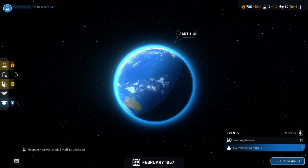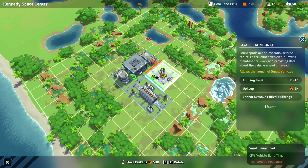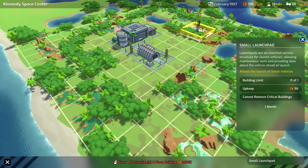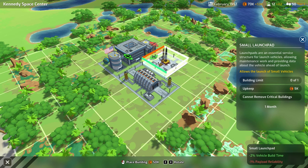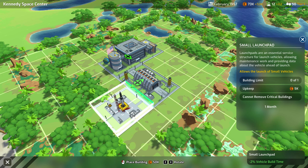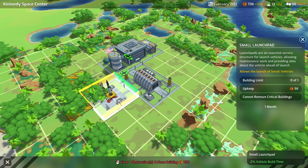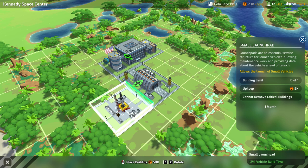The small launch pad has been researched, so now we can build it. It's going to cost us 50,000, and we are earning 50,000 per turn, so let's go ahead and build that. Whenever you build things, there can be adjacency bonuses. We have our headquarters here, and I think this is the hangar. You can see there's going to be an adjacency bonus with the hangar of minus two vehicle build time. Unfortunately, if we build it close to the headquarters there is going to be some downside. So instead, let's build it over here so that we can squeeze something in to have adjacency bonuses with these guys if we so desire.